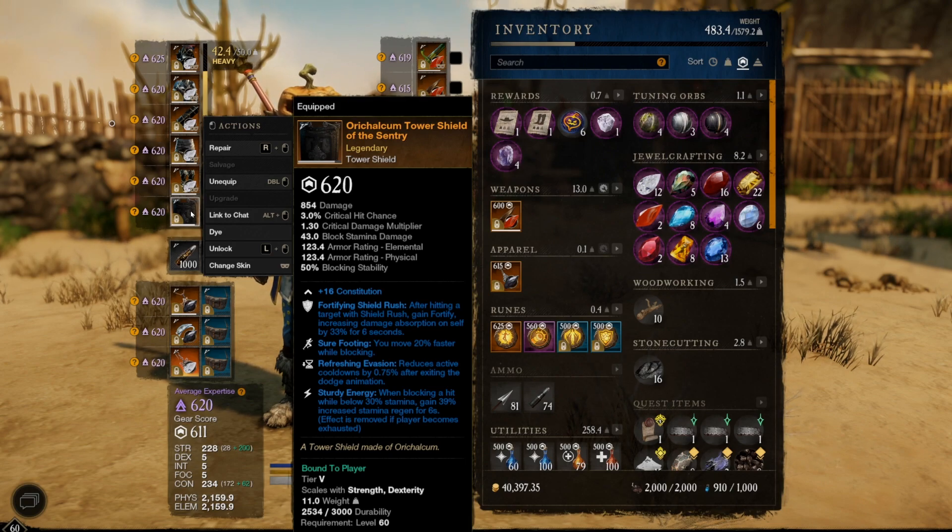For the shield, I'm using fortifying shield rush, which gives 33% fortification from hitting just a single target — you can pretty much hit your fortification cap instantly with that. I also have sure footing to move faster while blocking, refreshing evasion for cooldown reduction, and sturdy energy when blocking while below 30% health. The only thing I'm missing is the sturdy perk to reduce stamina damage by about 10%, but with this greatsword build I haven't really needed it.